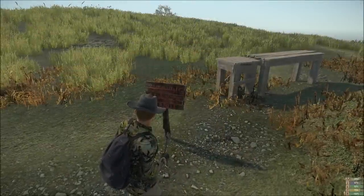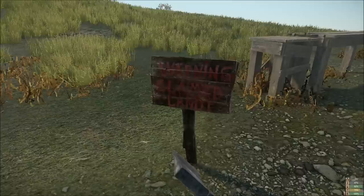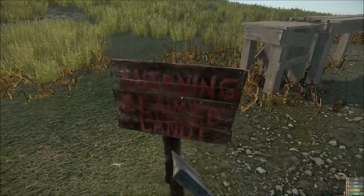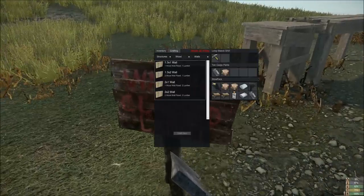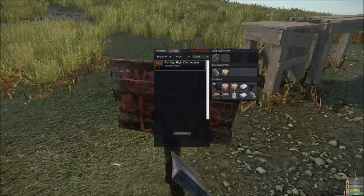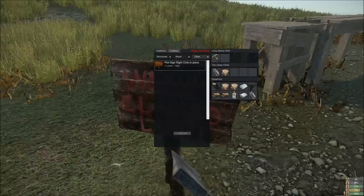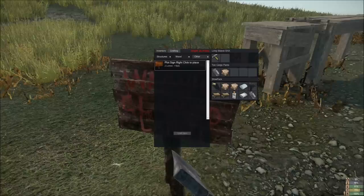Before you can build any structures you need to claim the land, and to do that you need to build one of the signs such as the plot sign. Now this particular item — if you craft it you need to go to the third menu and select 'other'. The plot sign requires two lumber, which is four wood piles combined to make the two lumber, and one nails. You have to search around for the nails which can be quite tricky, but you generally go to stores and you'll find them there.